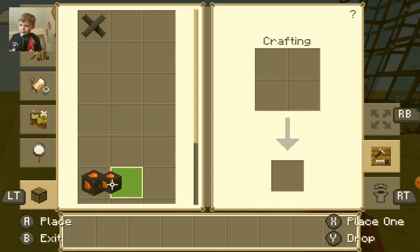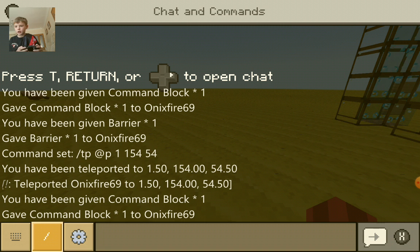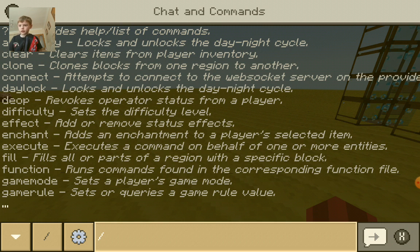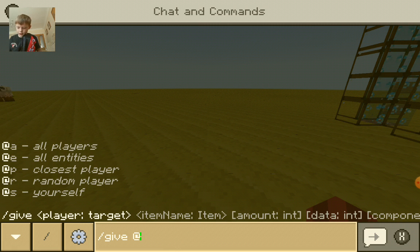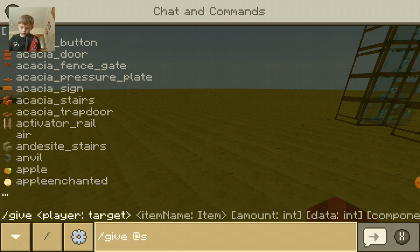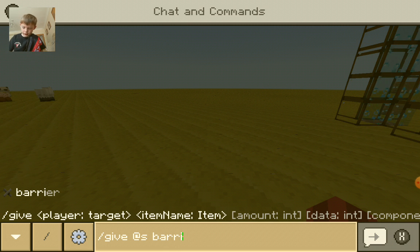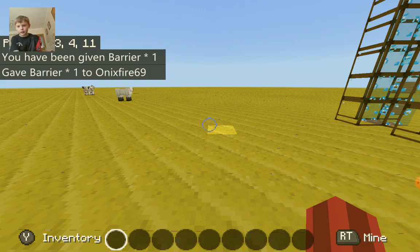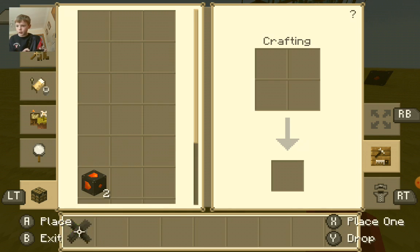And now to get a barrier. You go back on to chat with the active cheats on, and then you do slash give at S, and then you simply type BARRIER, and then press enter if you have a keyboard, and then you'll get a barrier.